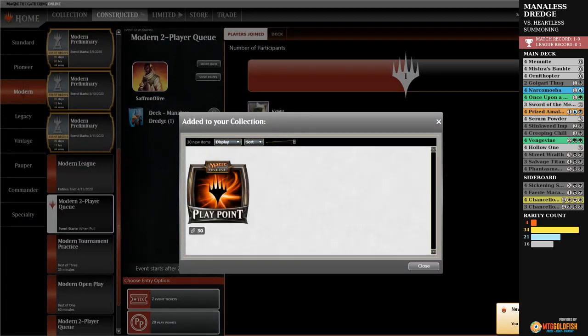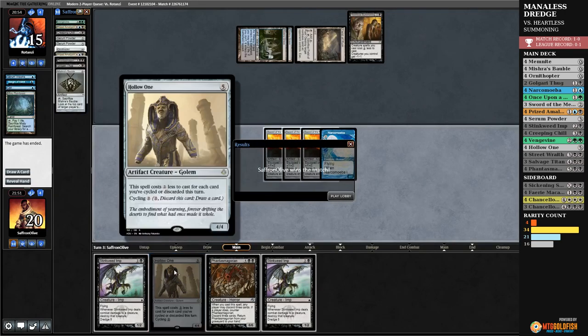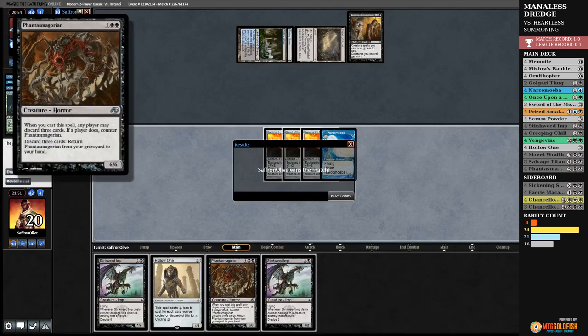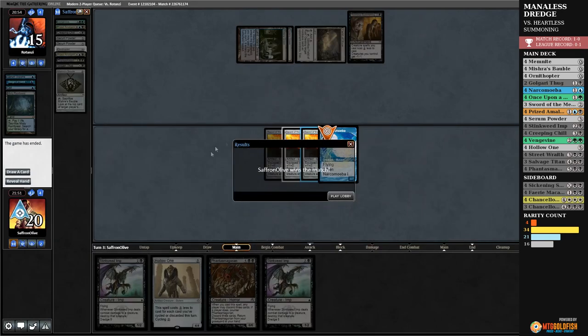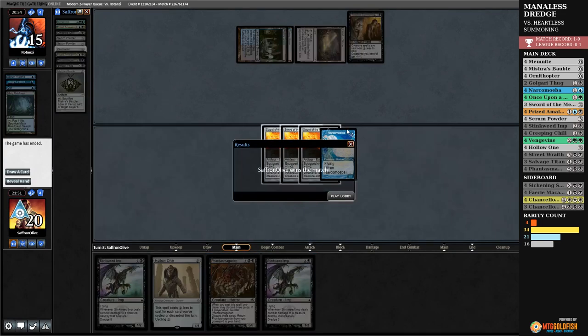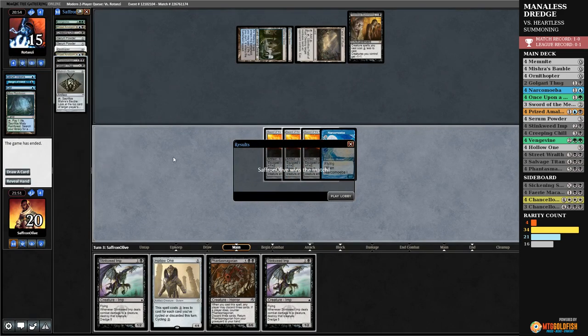Opponent not gonna beat the value. What we needed was to hit a Salvage Titan — dredge it, get it back to hand by exiling artifacts, cast it by sacrificing Swords of the Meek along with a Hollow One for free thanks to Phantasmagorian, and then get back the Vengevines. Even just this board is like a 4/7 and some Prized Amalgams — that's still ten power for a not-insane turn three. Dodging graveyard hate so far — sweet!